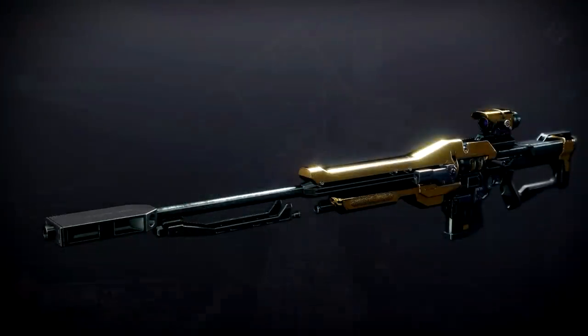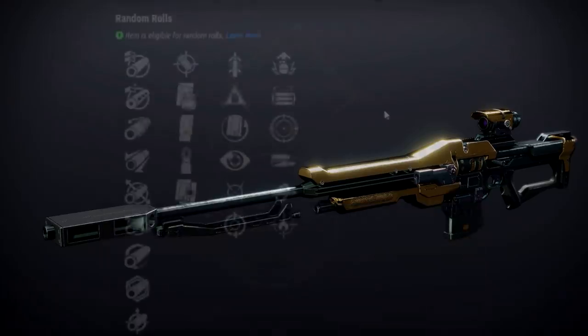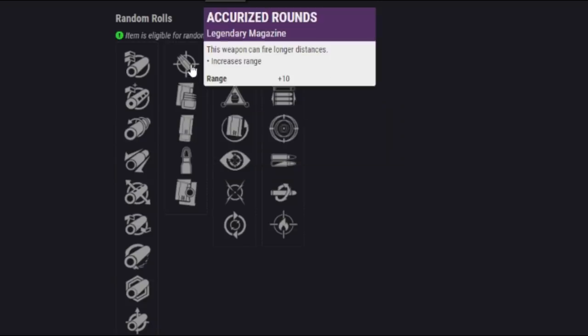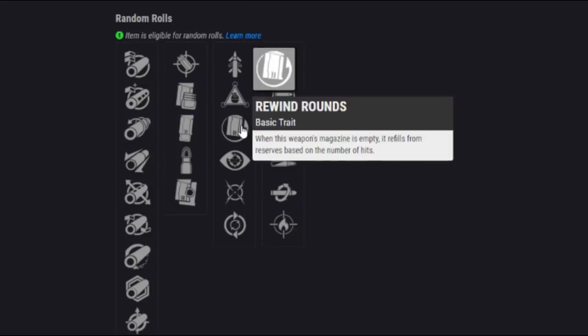It's time to move on to the Praetith's Revenge Legendary Kinetic Sniper Rifle. Taking a look at its stats, it is actually a rapid fire frame — 140 rounds per minute — with fantastic handling, good reload speed, and great aim assistance. In the first perk slot, we do have Quickdraw, a PvP all-star, Osmosis, and Rewind Rounds again. Depending on how that works, if you can get a bunch of precision hits on a boss and it instantly refills the magazine, this could be one of the best PvE sniper rifles of all time — literally S++++ tier.